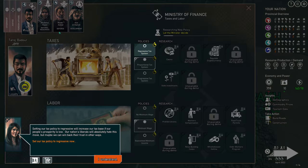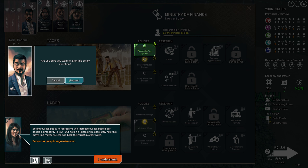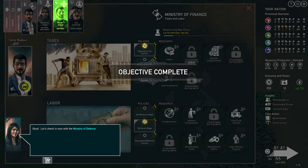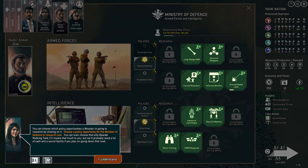Setting our tax policy to regressive will increase our tax base if our people's prosperity is low. Our nation's liberals will absolutely hate this move, but maybe we can win back their trust in other ways. Let's check in now with the Ministry of Defense. Over time, a minister will research new policies for our nation. The minister believes we might learn something from this bizarre incident. You can choose which policy opportunities a minister is going to research by clicking on it.